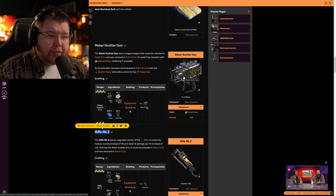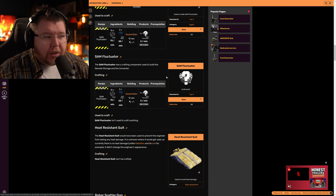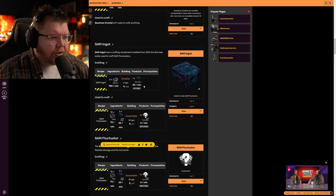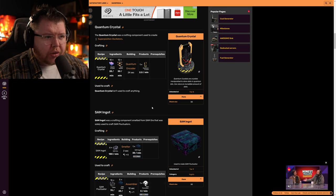The Rebar Scattergun was talked about very early on and eventually released in patch 6 with Scatter Rebar and weapon changes. The SAM Fluctuator — you might recognize that placeholder image — was a crafting component used to build Remote Storage and the Converter, which we looked at earlier. I just wanted to show you this wiki section and see what correlates with what's in the trailer. Let me know what you think in the comments, I'll put a link to the wiki in the description, and I'll see you in the next video!